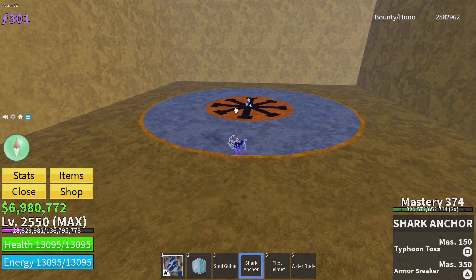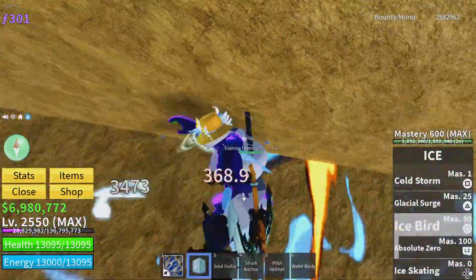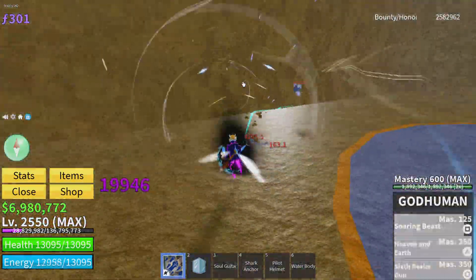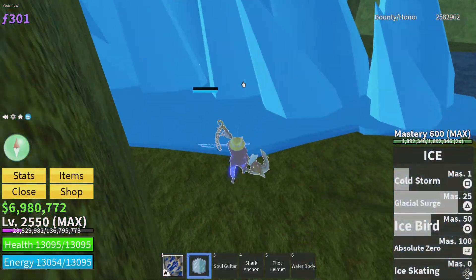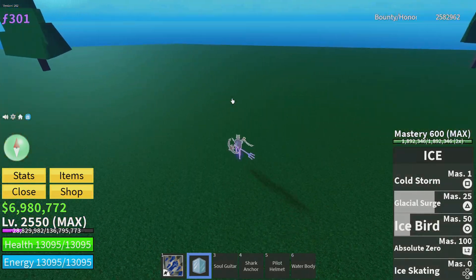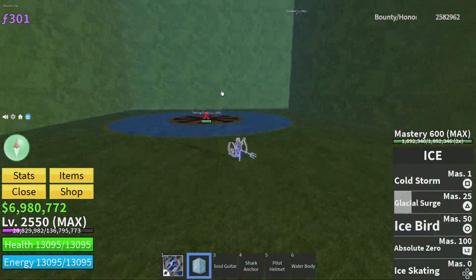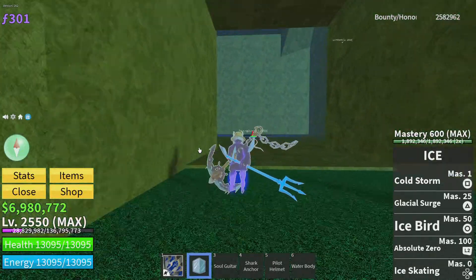This is the second one — this is if you don't have the absolute zero charge. Boom, C, X. I usually do this when I've already done a bunch of damage to my opponents, because it does like 7K damage normally, but if they have shark it does maybe 3K. So yeah, that's the thing.